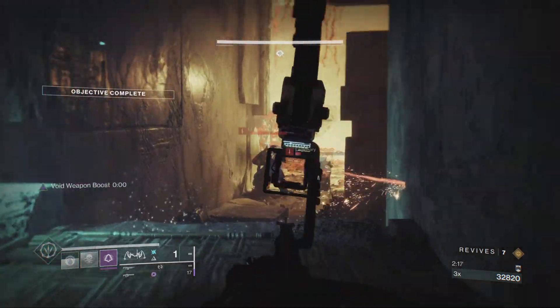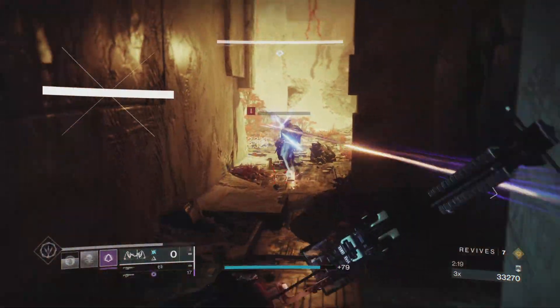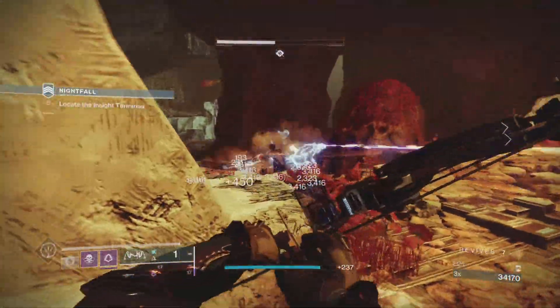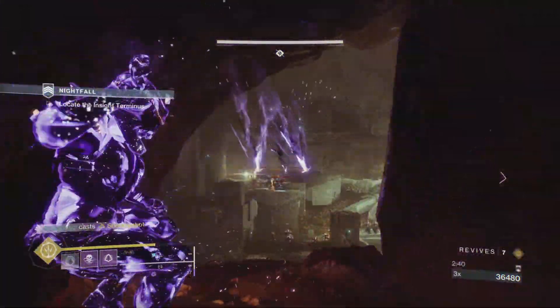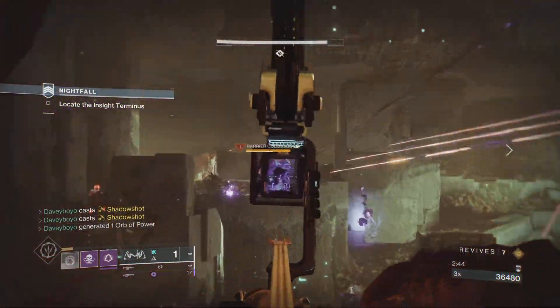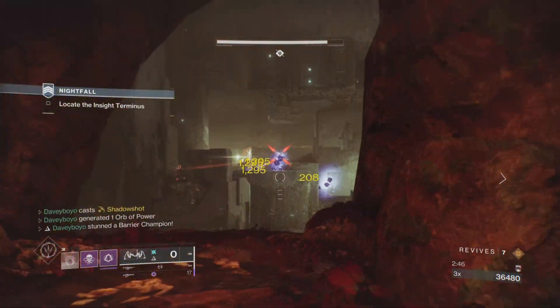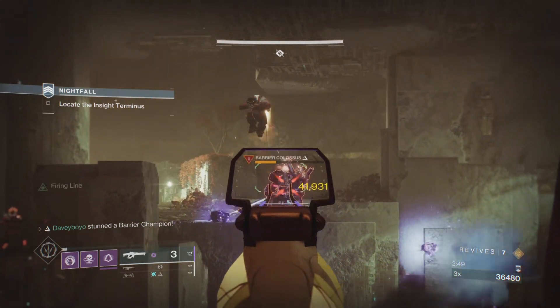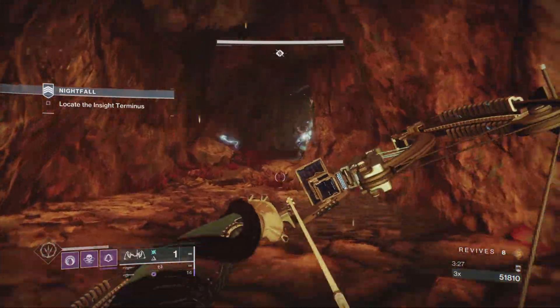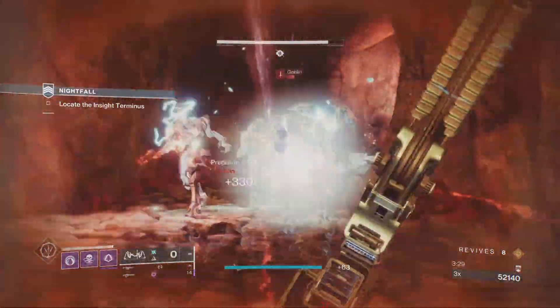Once that's killed, make your way into the next section and delete all the Cabal. There is a Colossus barrier champion here which you can finish with range and your super. Finish the remaining enemies safely from range before moving into the next section — just watch out for the onrushing goblins.